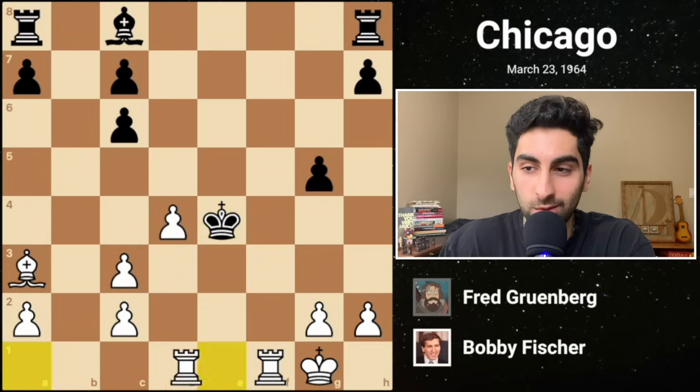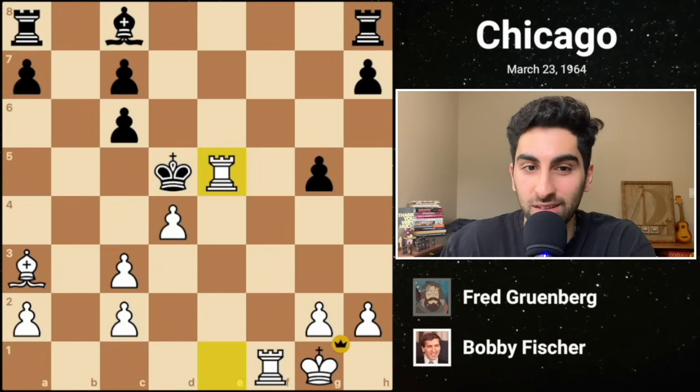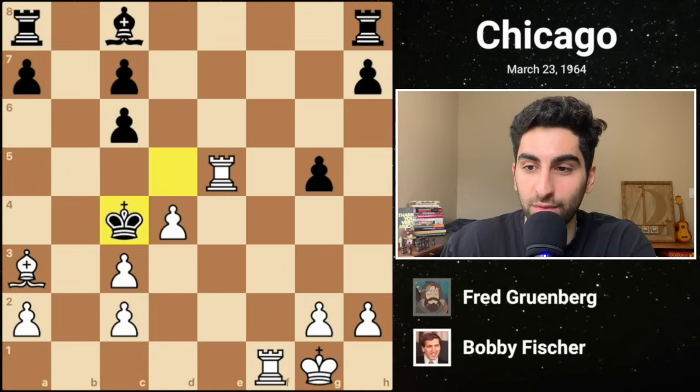Trouble ensues with rook a to e1 check. King d5 is the only move, followed by rook e5 check, prompting black's resignation due to the inevitable continuation: king c4, and rook c5 checkmate.